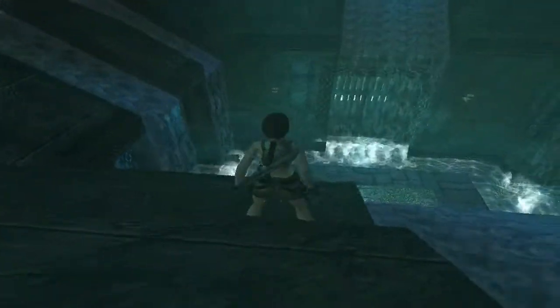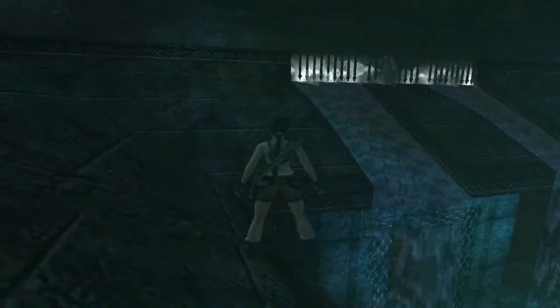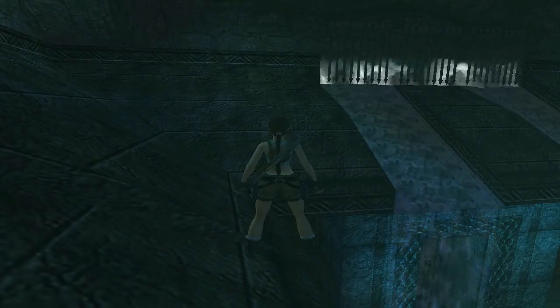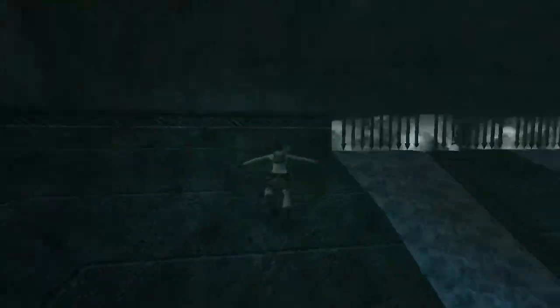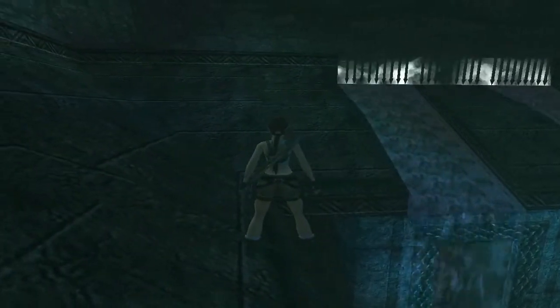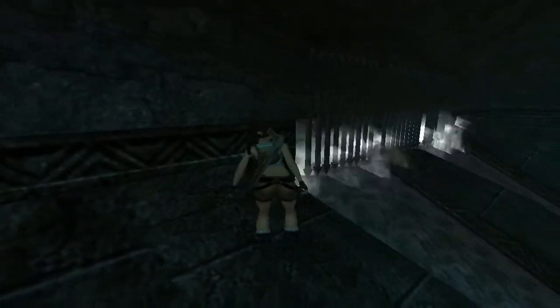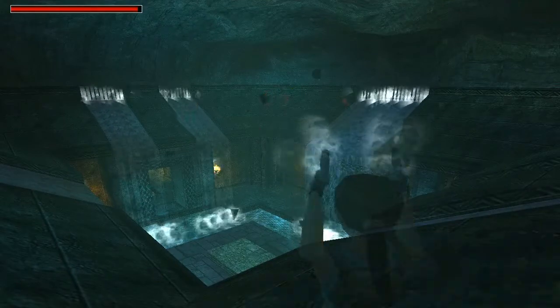You don't want the bats bothering you. It's fairly easy to see which tiles to jump to - not too difficult. I'll be saving because I don't want to keep sliding down. The next one is a simple standing jump, then from here you need to do a running jump. That spawned a bat - if she points the guns you know there's a bat.